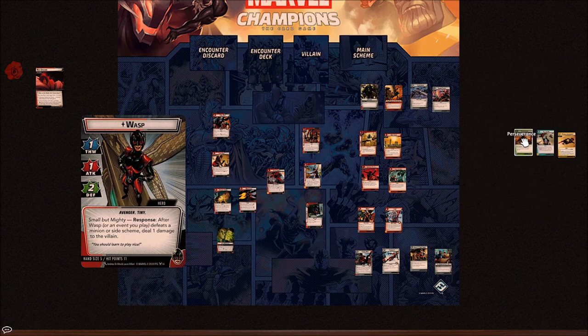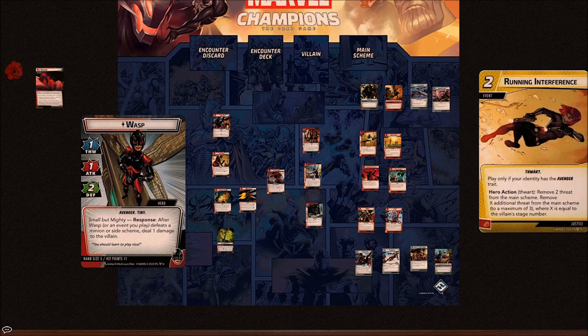Running Interference — play only if your identity has the Avengers trait, so a little bit tribal. Hero action thwart: remove two threat from the main scheme, plus X additional threat where X equals the villain's stage number. This could be better than For Justice but only for the main scheme, and it could be worse than For Justice at stage one. At stage three in expert mode it removes five threat for two cost. Ultimately I don't think this replaces For Justice in my decks, but it's a cool card.